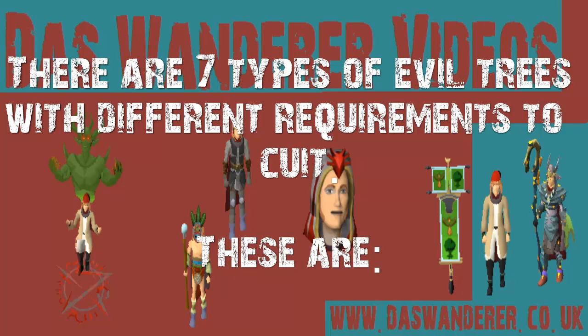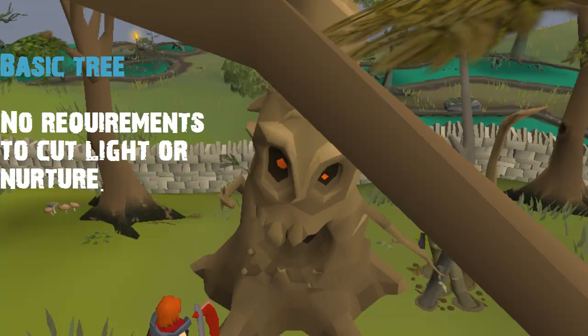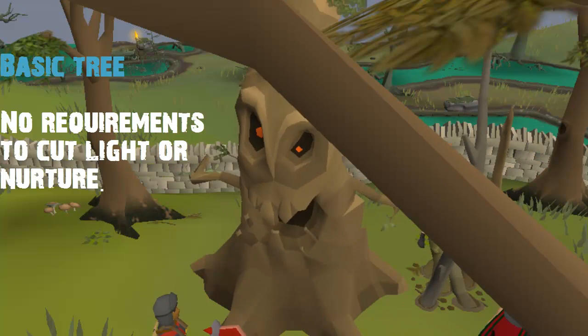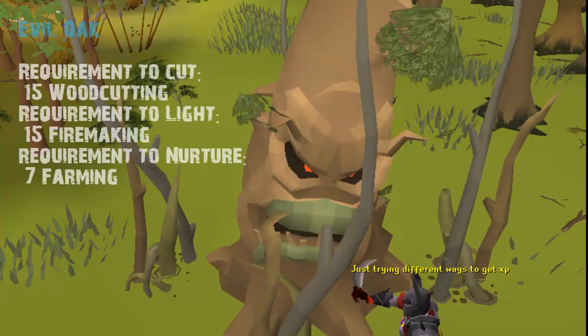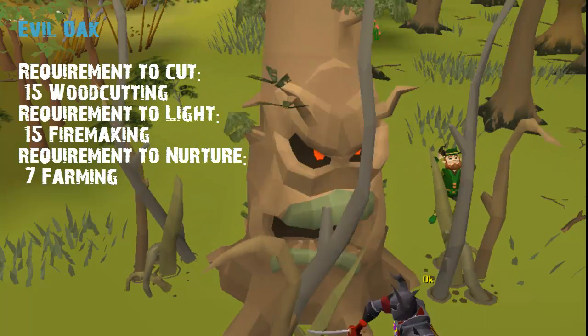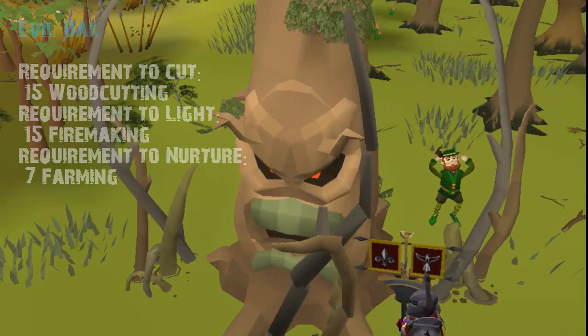These are the basic evil tree — no requirements to cut, light, or nurture. The evil oak tree requires 15 Woodcutting to cut, 15 Firemaking to light, and 7 Farming to nurture.